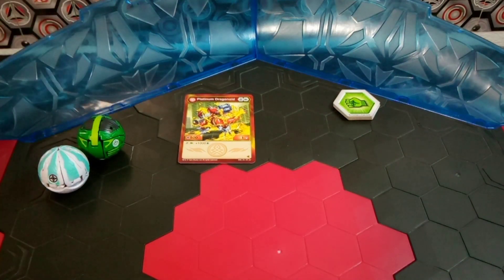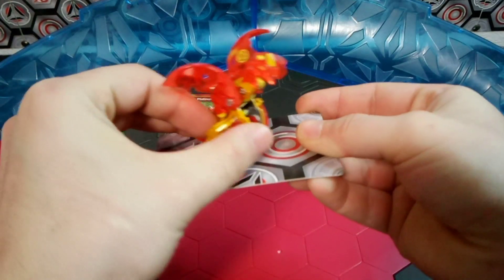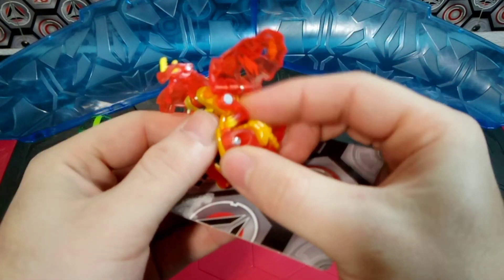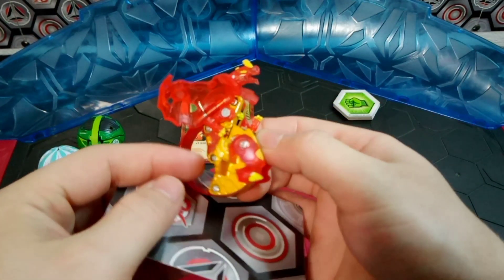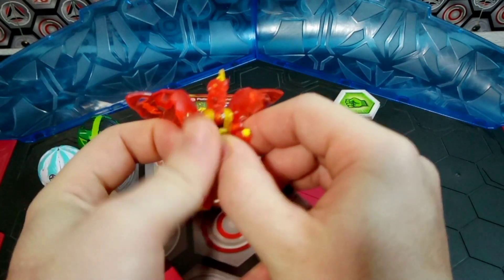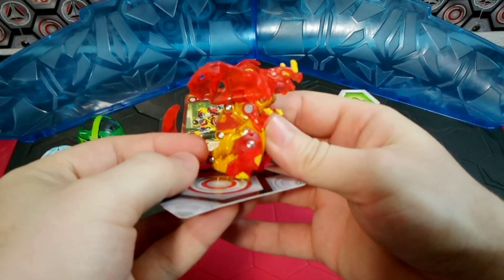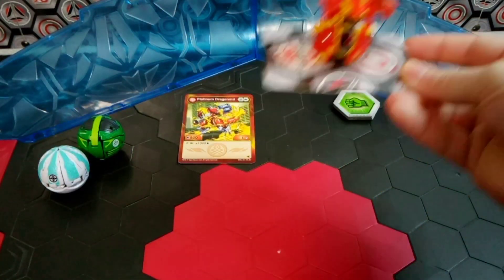We'll pull out a gate card from behind the screen, and here is the Pyrus Platinum Dragonoid. In my earlier unboxing of the Ventus Platinum, its arms were kind of locked in place, but confirmed — the Evolutions Dragonoid mold can move the arm, just like the Geogun Rising one. Good to know it was just stuck on my last video.